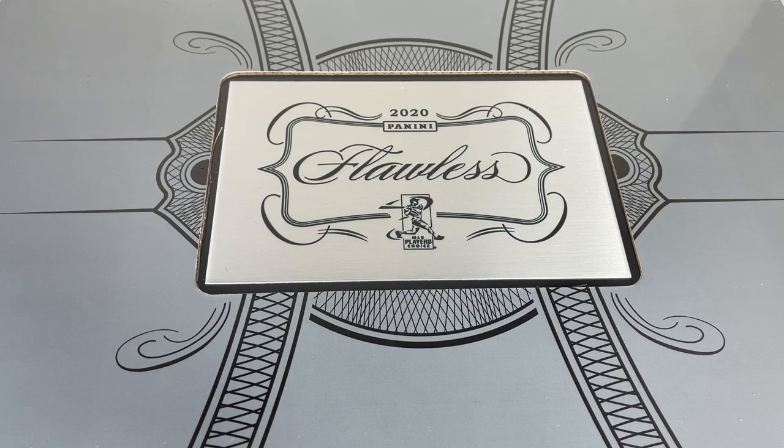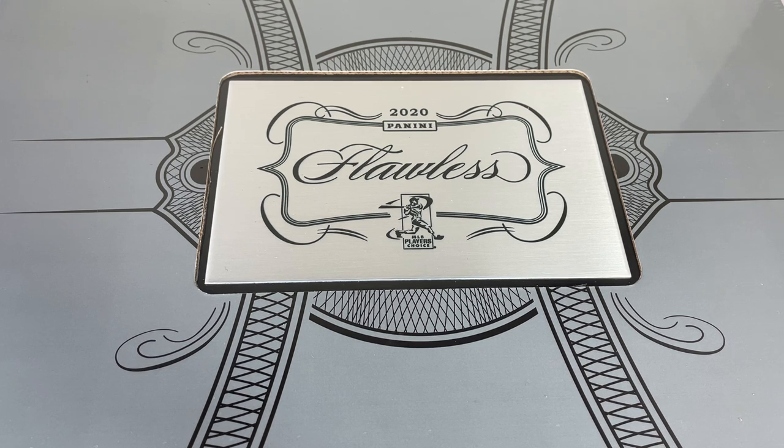Hey everybody, welcome back to a brand new release preview video of 2020 Panini Flawless. This is the extremely high-end release from Panini. There is supposedly 10 cards in this briefcase, and usually one of them has a diamond in it. Some really nice stuff.